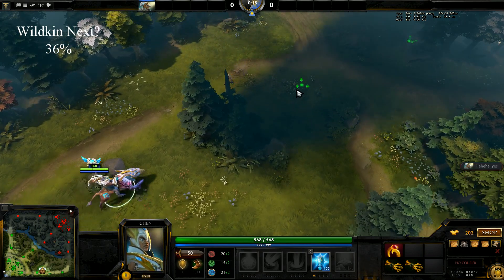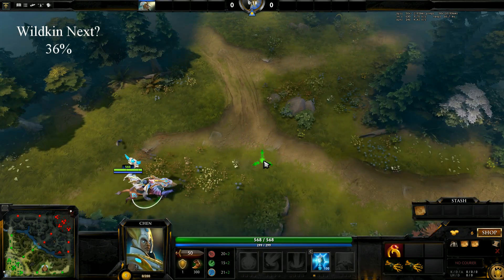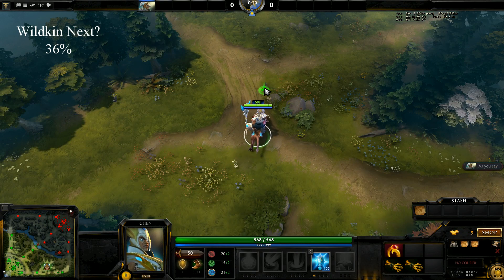Let's begin. It doesn't matter too much what you bring out, but just start buying items for the mech. I probably should have brought the headdress out. Then skill Holy Conversion and head out towards the middle of the jungle.